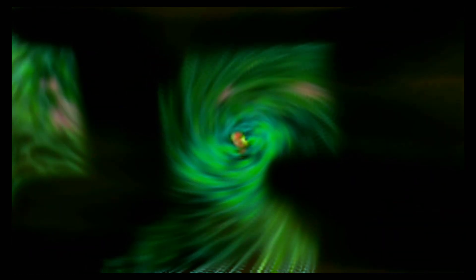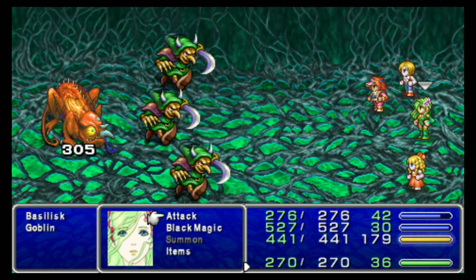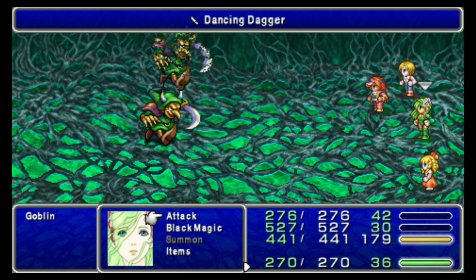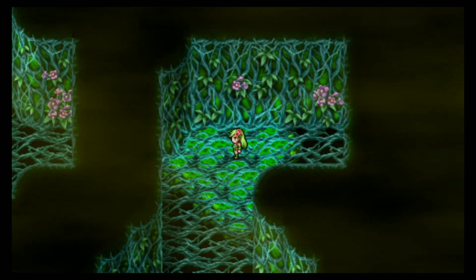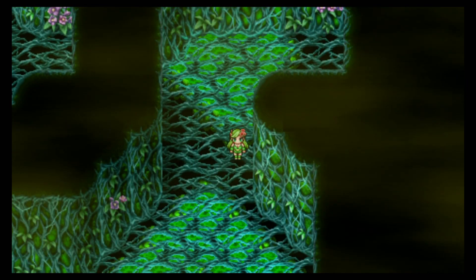That's how we get that chest there. Back to the save point. We got a Basilisk — same thing, just Dancing Dagger. We could use any sort of Tier 2, but we'll just save our MP for the undead that are actually weak to it. I don't think a Basilisk has any weakness. I could take a look — no, he didn't. I think he could stone you, but he dies quickly enough.